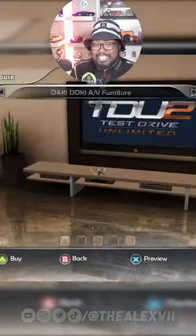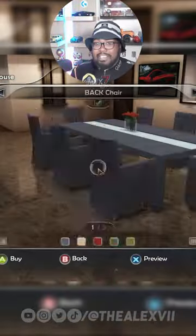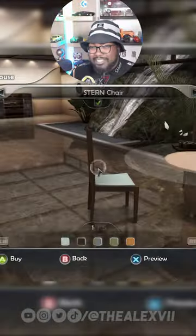Just like any other house in TD2, you can change the furniture — the dining tables, the coffee table, the chairs, the other table in the house, and even the TV stand.